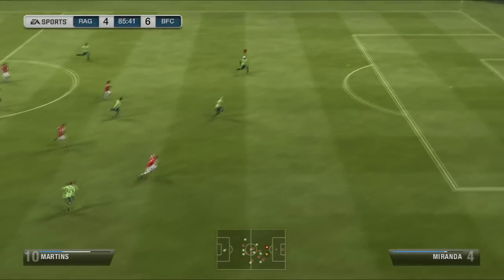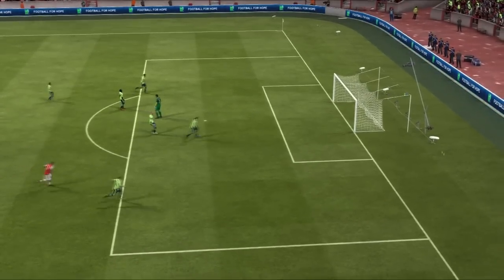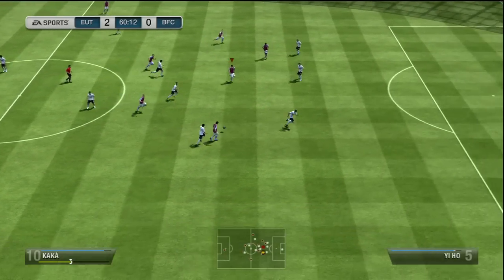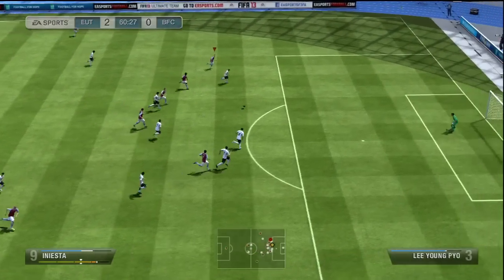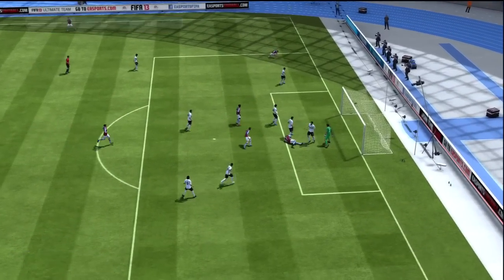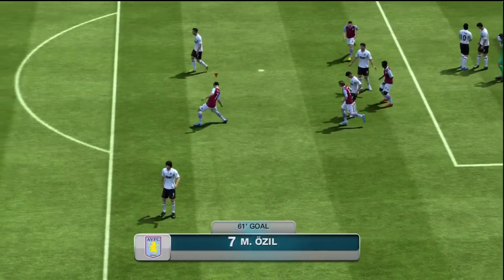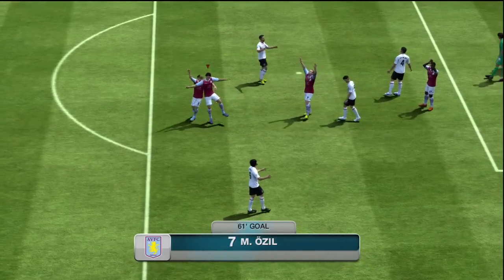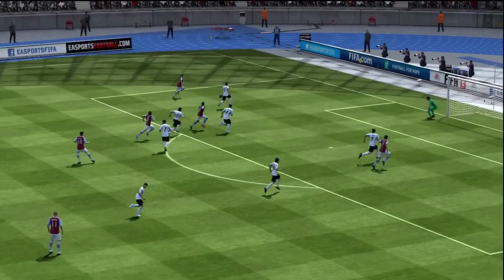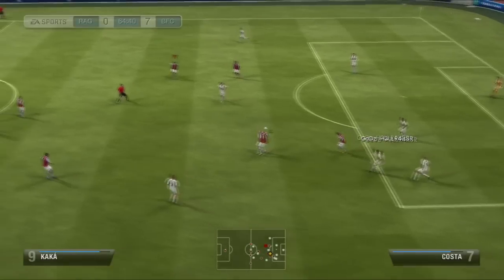Iniesta here with a brilliant ball over to Femi Martins who's free in the middle, who unfortunately puts it over the bar. Iniesta ball into the box — that was Ozil, the small German man, puts it into the corner. So a good goal there, his good crossing ability shown up to Ozil who just puts it into the back of the net.